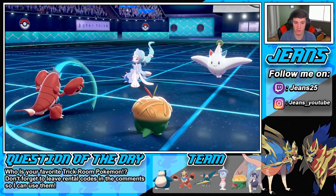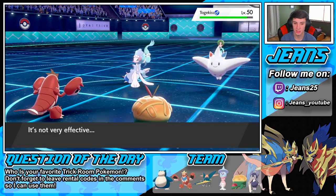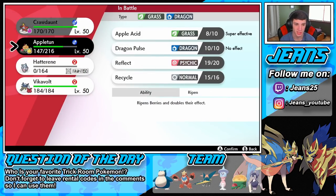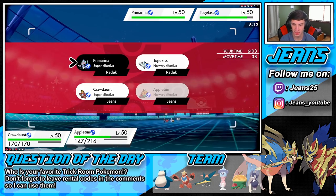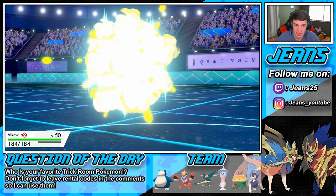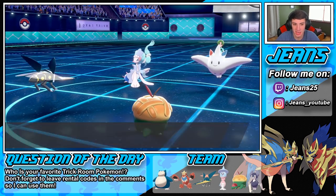Moon Blast comes through, we block that one up. Primarina is going to eat up an Apple Acid though, so I'm going to swap in Vikavolt through that Assault Vest boy and then go into another Apple Acid to throw on the Primarina. He goes Follow Me again — rinse and repeat. I'll have to Dynamax Vikavolt next turn. Here's the Moon Blast — Vikavolt eats it up, yummy! Apple Acid flies through and does a little bit of damage.